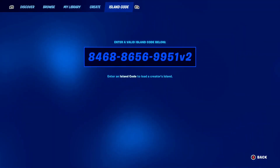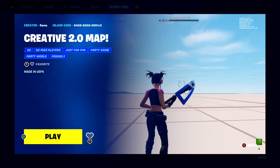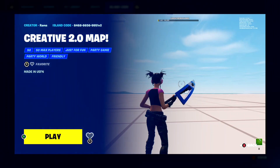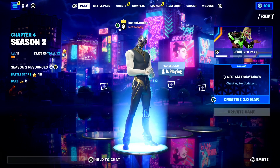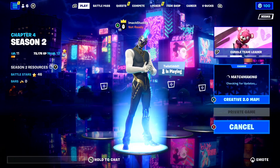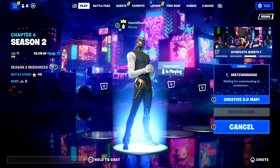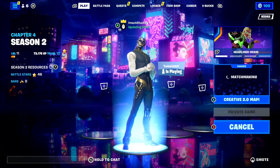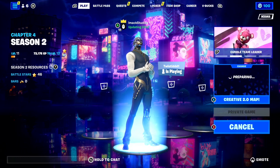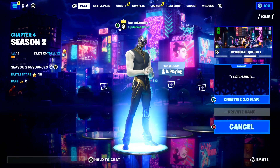Once you've got the code entered, press Enter and it will load the Creative 2.0 V2 map. Make sure you go to a private game and load into the map. That V2 is the most important part because it puts you into version 2 of the map — you can only get every emote for free in version 2. Make sure you include V2.